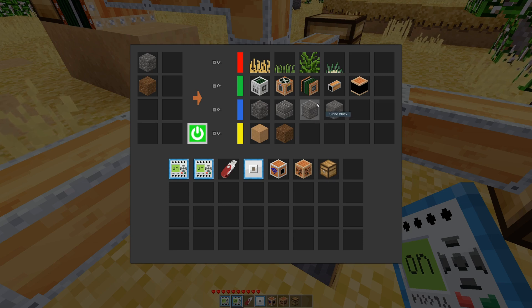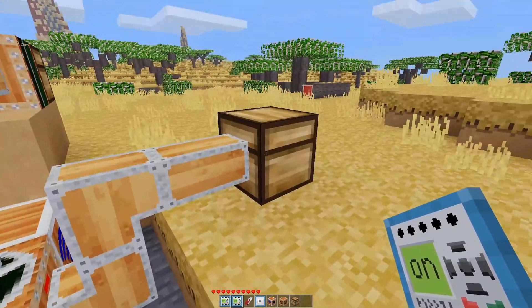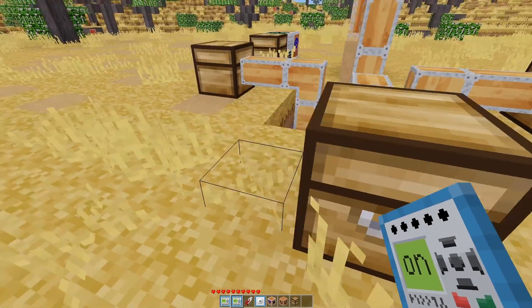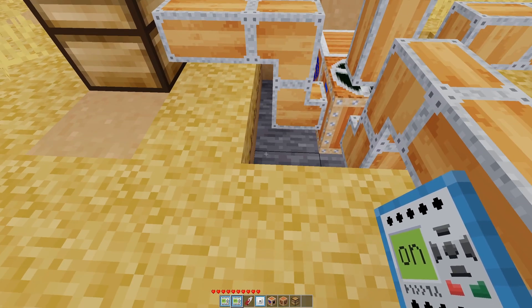You can see these items are being shunted out wherever they need to go. We've got some grasses in this chest over here, some dirts in this chest over here, and some stone in the chest over there.